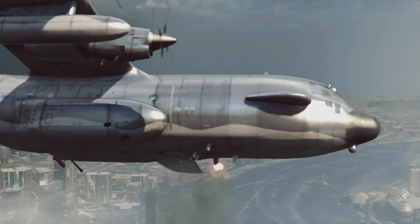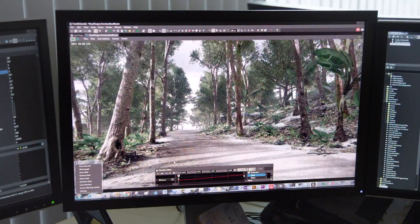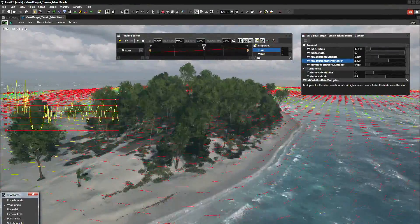We spend significant effort on creating more dynamic and living environments. Before, they would have to go to a lot of work to make a tree feel like it swayed in the wind. Now we give them the tools to create the tree, and we let the game engine control how the wind affects that tree. Frostbite allows everything to work together.